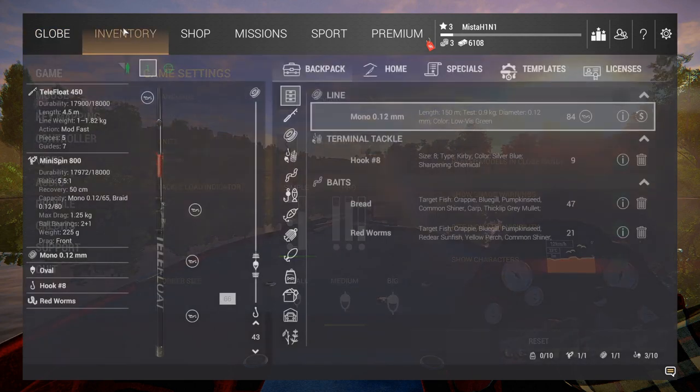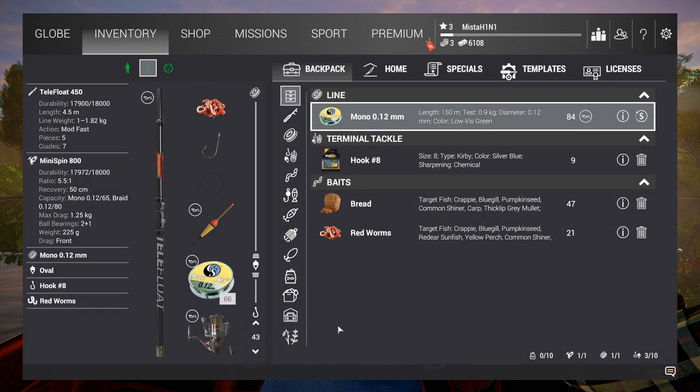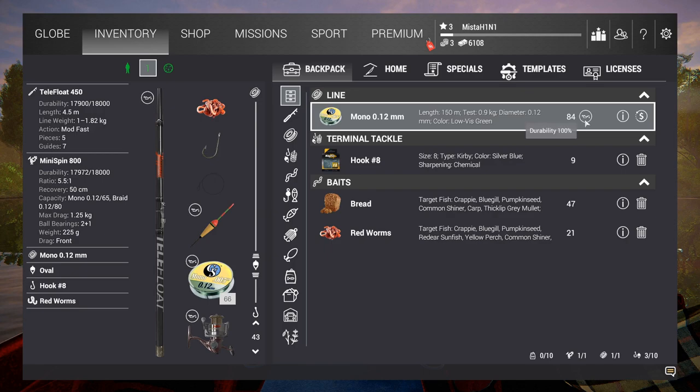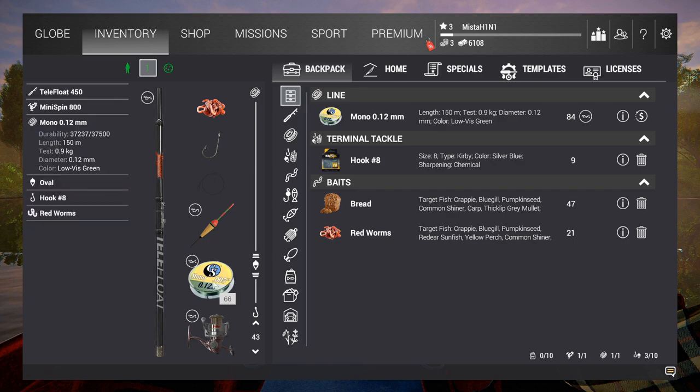Inventory — initially when you look at it, it looks very overwhelming. Our rod is a tele float — it's a tele stick. 1.82 kg is the max our rod can take. Our reel is 1.25 kg. Our line — okay, durability 100 percent. There's a check engine light icon which is so funny. We have a mono line and the test is 0.9 kg — so 0.9 kg is the max weight fish I can catch with this setup.